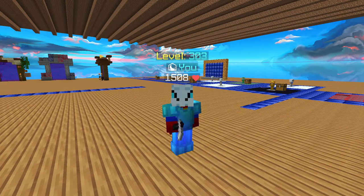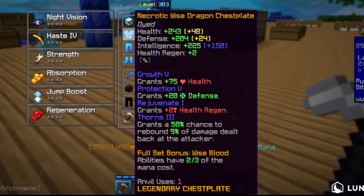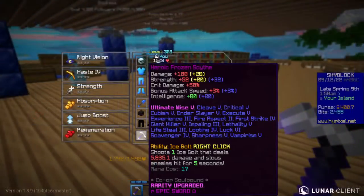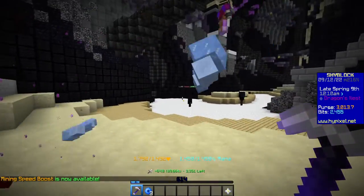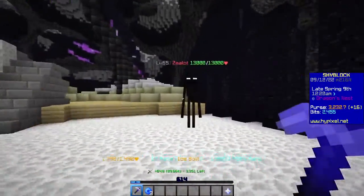After you've managed to get both of these things, enchant them to the best of your ability. These are my enchantments for the armor, and here are my enchantments for my scythe. At some point, you should hopefully be able to one-shot zealots at this rate.